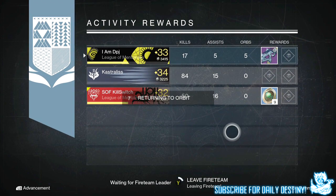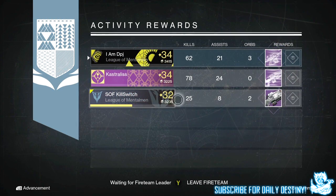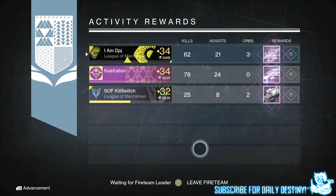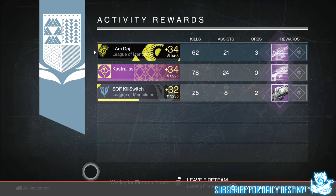Moving on to my titan, I got a legendary engram — you can also see it as well. Castrolis also got a legendary engram, while Kill Switch got the Assault of Osiris, which is a heavy machine gun. I've actually had three of these drop from legendary engrams, so I sure as hell don't want one from the nightfall. I'd much prefer to take a legendary engram any day of the week.